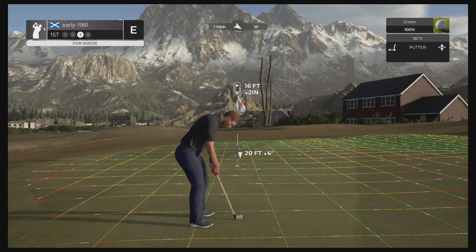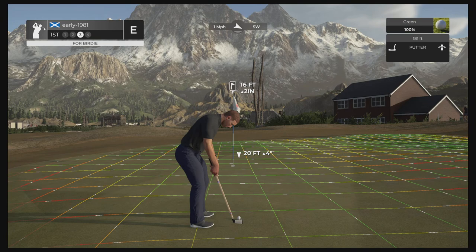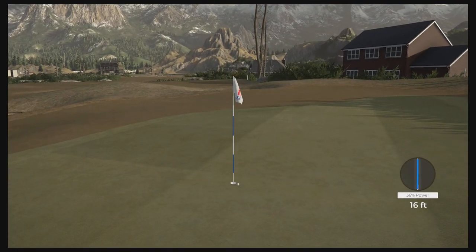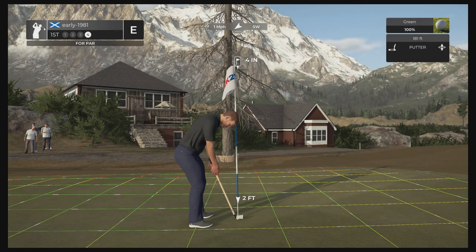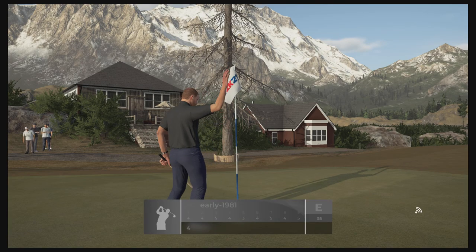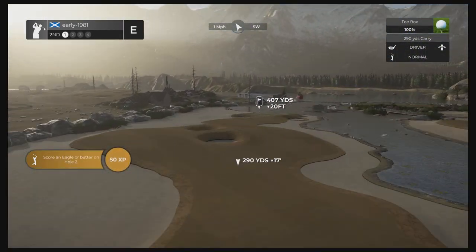Green speeds are 181 so they're slick. We've got a 16-foot putt with not a lot of movement. Going about a cup and a half outside the hole — should turn back, but it didn't turn. Didn't have the weight and we will be tapping that in for an opening par on hole number one.